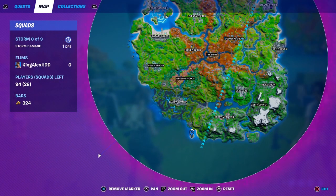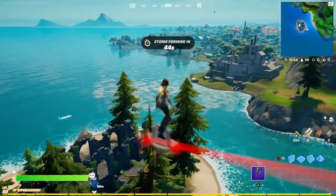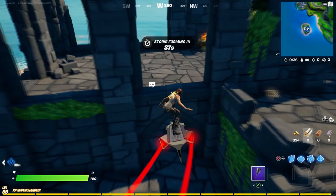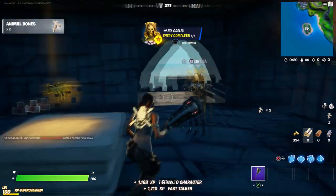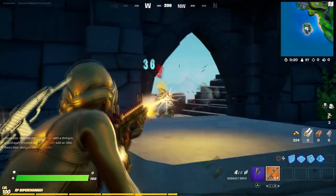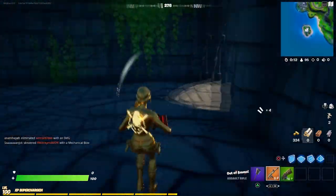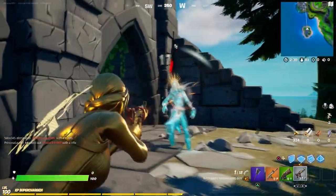Once you go over here, there's going to be a new NPC on the map. Come to this location and literally just talk to her — she should be right in this spot. Once you talk to her, pick up the weapon. Keep talking to her and pick up the weapon, and there you go — you get the golden Lara Croft. Note: sometimes this is a glitch, so you may need to try picking it up a second time.